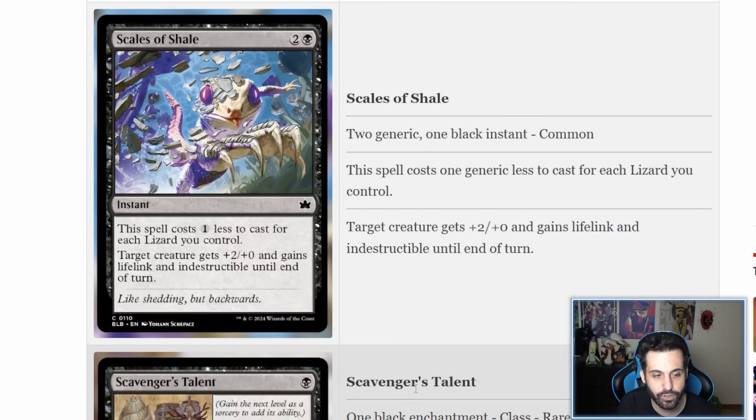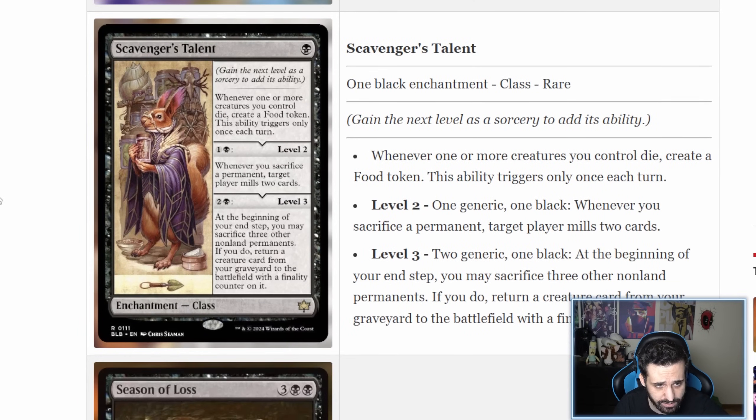Scales of Shale is a three-mana instant that costs one less for each lizard you control, so potentially just one mana. Target creature gets +2 and gains lifelink and indestructible until end of turn. It's interesting — it can let you push extra damage and win trades — but I see this more as a limited card. Combat tricks like these typically need a draw effect attached to maintain card advantage, and requiring board presence to be efficient sets it back. Potentially playable in limited.